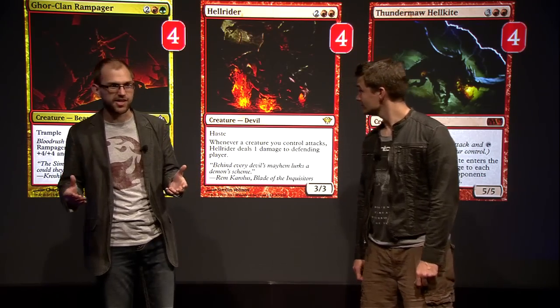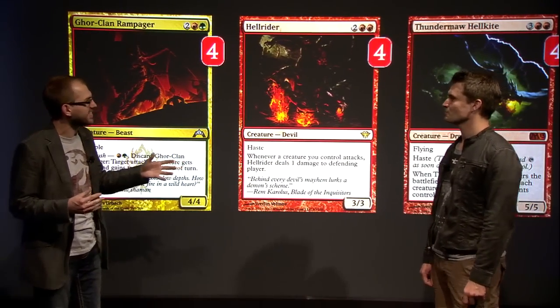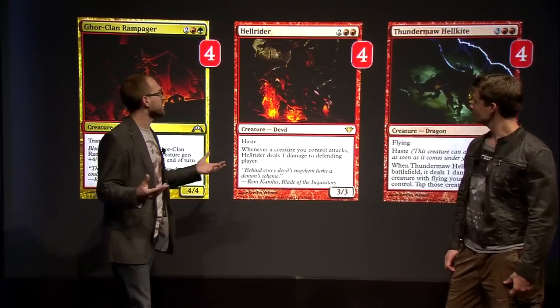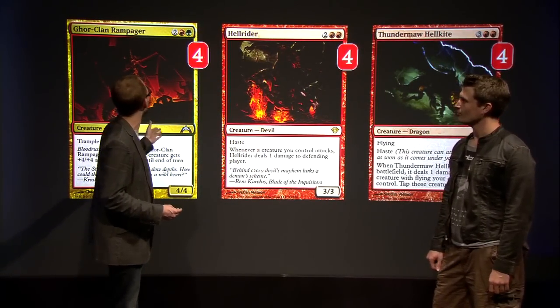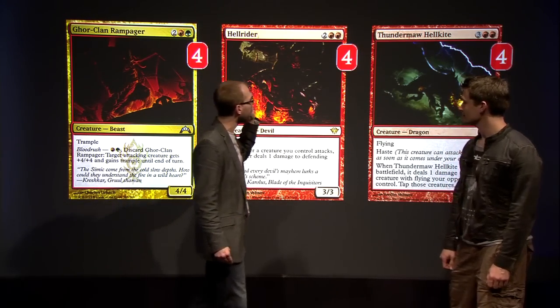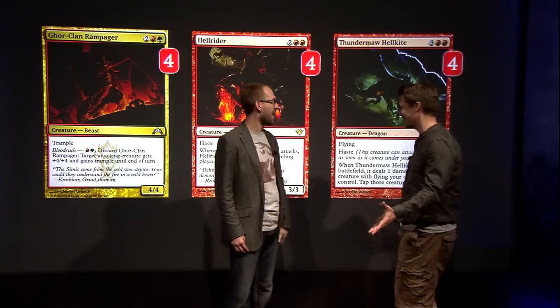If we can take a look at some of the cards up there, we're going to start with some of the big beasties. We've called this an aggressive deck, but we've got a lot of four and five drops here. Four copies of Gore Clan Rampager, four copies of Hellrider, four copies of Thundermaw Hellkite. The Dragon, exactly - don't leave home without it. That's a lot of fatties.